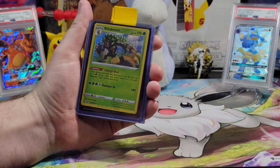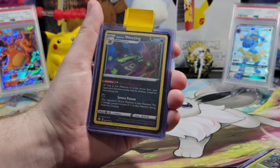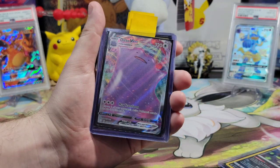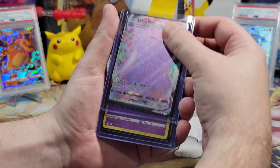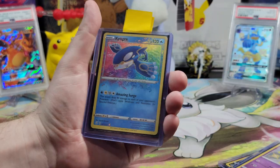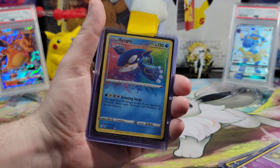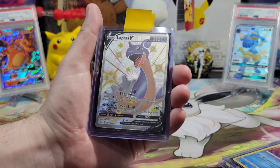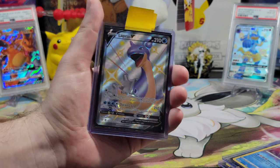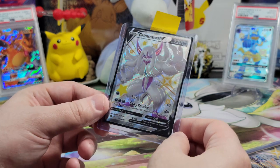So in today's ETB we got a Holographic Gorilla Boom, the Distinguished Gentleman Galarian Weezing — I wish he had a monocle — a Ditto VMAX, an amazing card, I wish it was blue. We also got a Shiny Milcery, an Amazing Rare Kyogre — I love these amazing rares, the rainbow colors they do around them. Shiny Lapras, your favorite — love the card, nice little purple Loch Ness Monster. And last but not least, Grimmsnarl, which I really like.